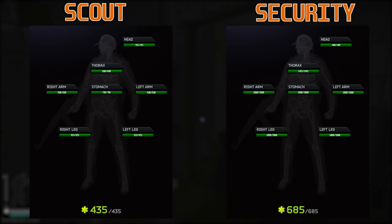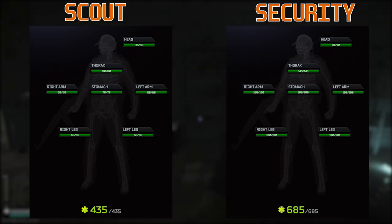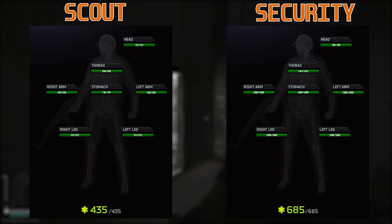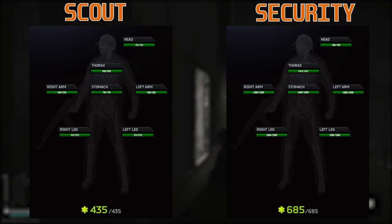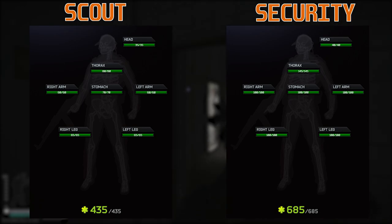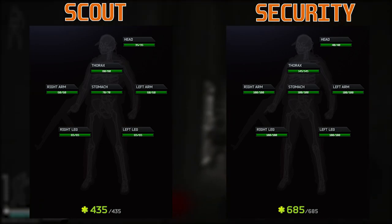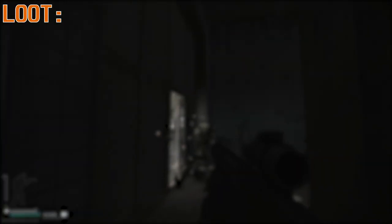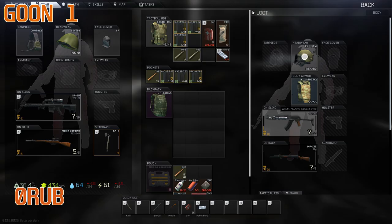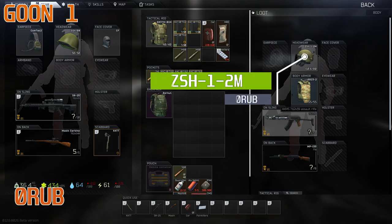The assault, scout, and security guards all have less health than Gluhar but way more than an average scav, with the scout being the lowest. On top of these large health pools, they wear class 4 to class 6 armor with helmets and chest protection — they are formidable opponents. Even running the best ammo like M995, you might unload a 60-round mag and only kill one through the armor and health. That's why the loot is worth it — these are some of the densest loot AIs in the game, better than Raiders and better than some bosses.